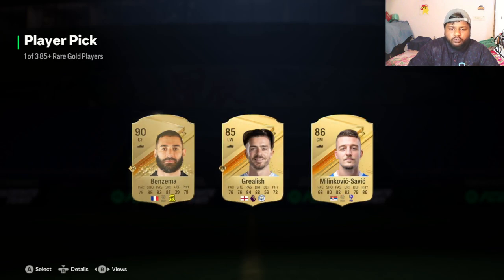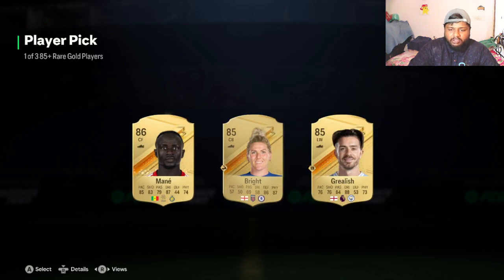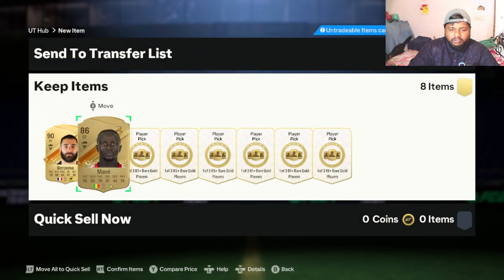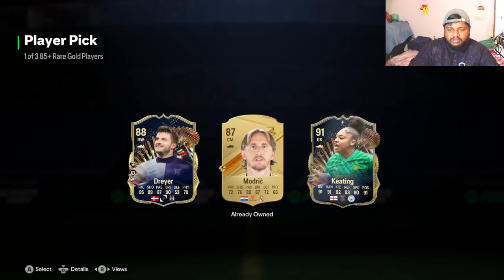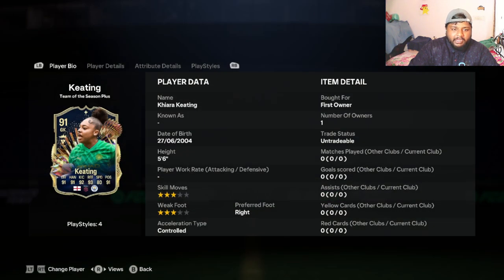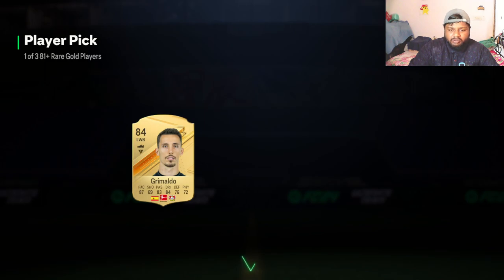Let's start with this player pick first. Benzema? If it's gold it's just going to be fodder, so let's hope we get something insane. We'll do it alternate. I am going to take the TOTS plus goalkeeper because I am in need of goalies. BWSL gold GK - we have finally got one! So we have got a TOTS player. Let's go!